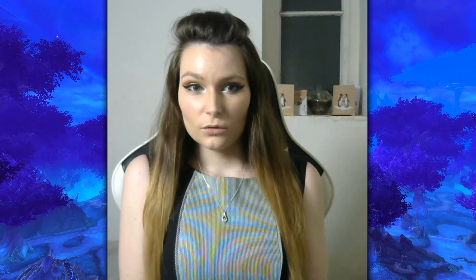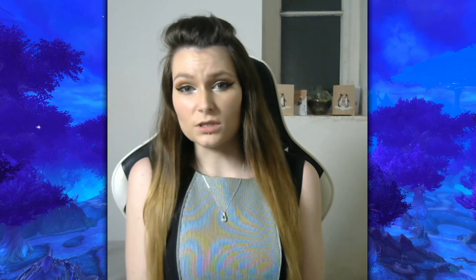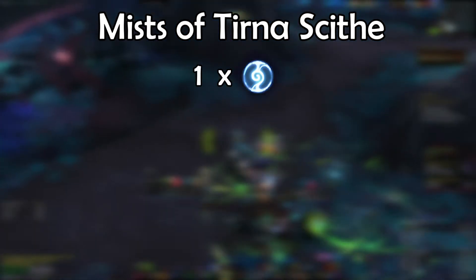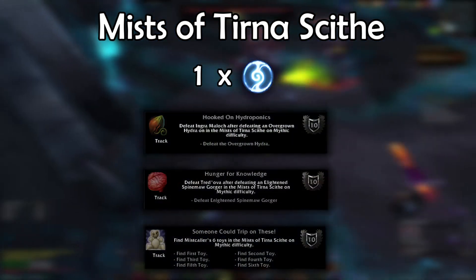They'll go from red to white. So after clearing up some potential confusions, let's grab four friends and get going. We're going to start with Mists of Tirna Scithe. Make sure before you start you have one member of the Nightfay Covenant.